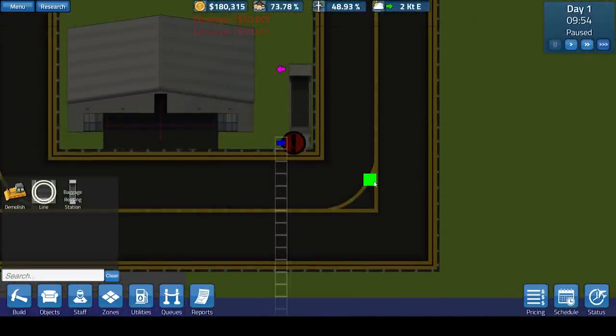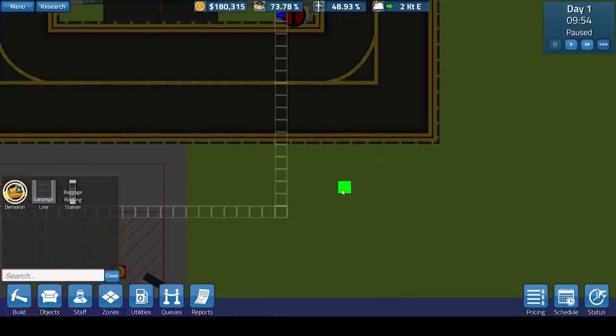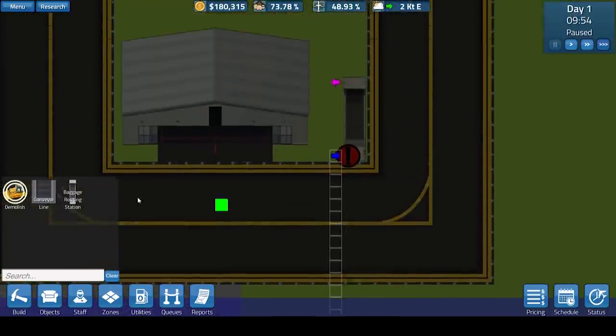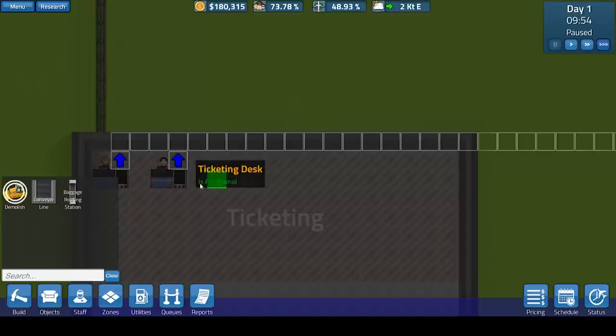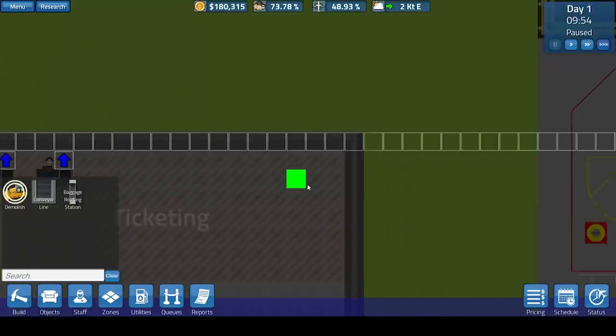There are some slight issues with the game, some slight bugs. If you do place down some underground conveyor belts and then demolish them with the tool — which you can do with drag and drop — sometimes not all of the underground conveyors delete and you'll have trouble placing objects over the top of them. So you want to look out for that when placing objects down. Also, you can't actually place objects on top of conveyor lines.